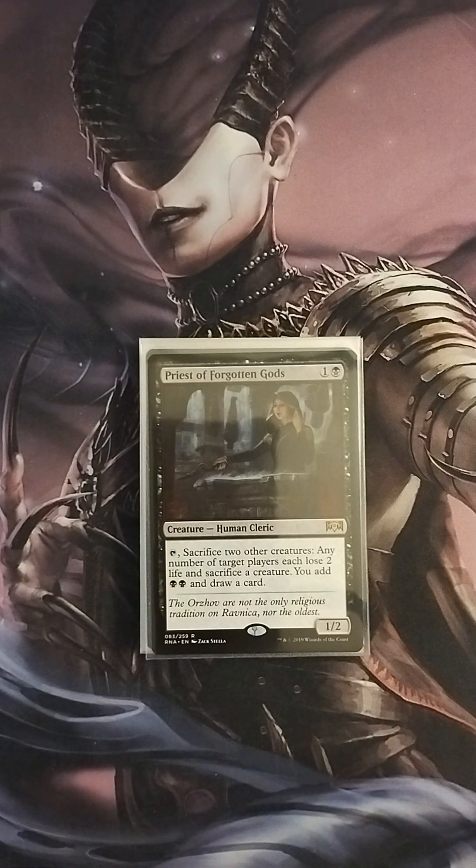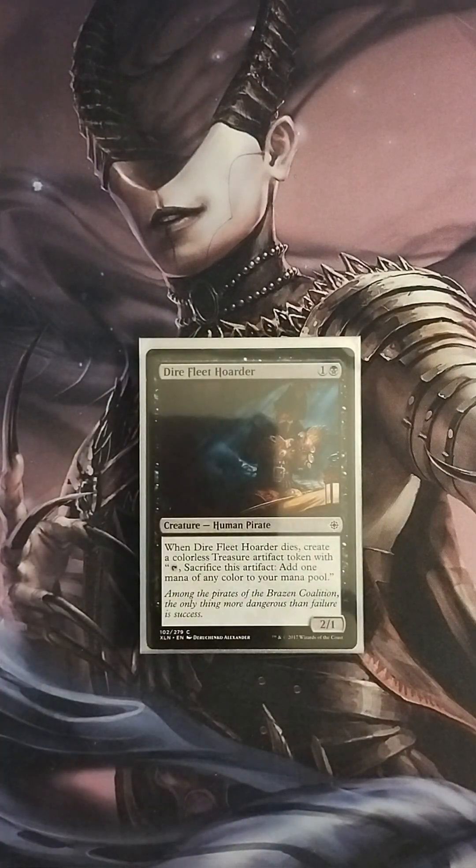Then we have Priest of Forgotten Gods, a 1/2. I can tap it and sacrifice two other creatures: any number of target players each lose two life and sacrifice a creature, you add two black mana and draw a card. This is a really good card in this type of deck because we're always sacrificing creatures, and the ability to add mana to our pool and draw a card is really nice. Then we have Dire Fleet Hoarder, a 2/1 pirate. When Dire Fleet Hoarder dies, create a colorless treasure artifact token — tap and sac it to add one mana. This is a good source for ramp, life gain, and death triggers.